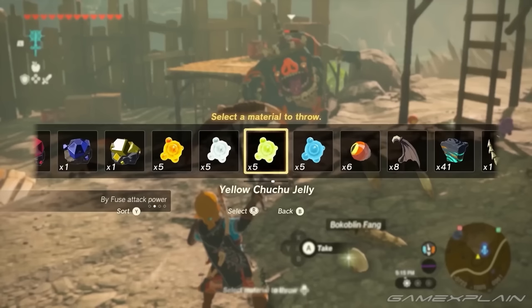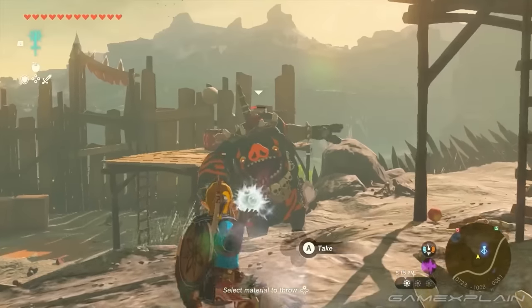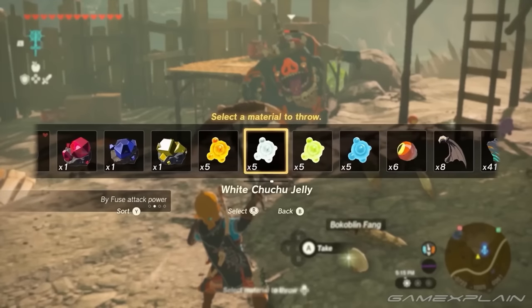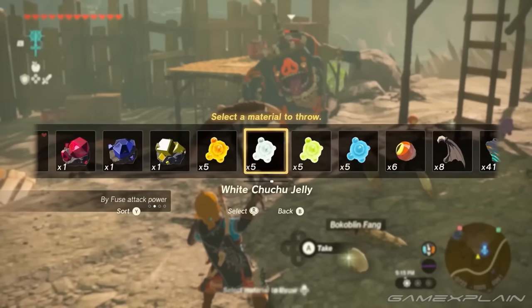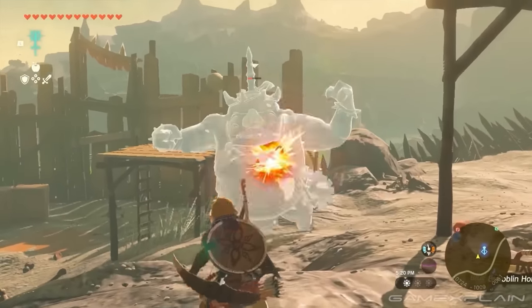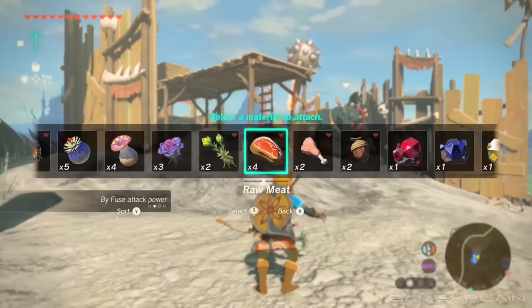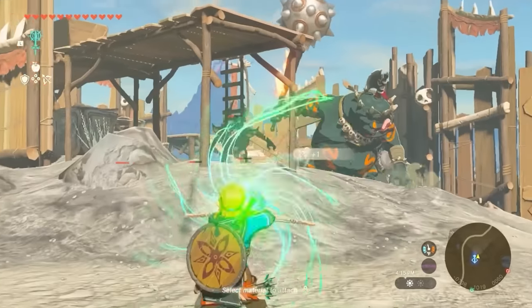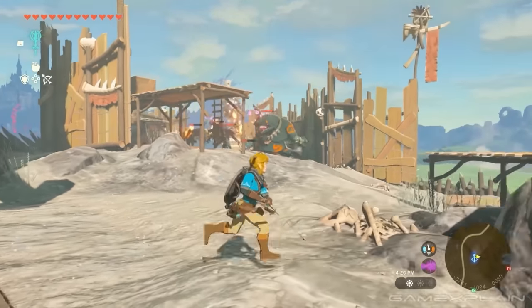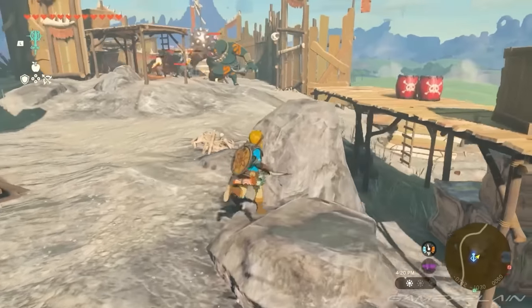Another confirmed combat mechanic is the ability to throw materials: open the material menu, select a material to throw, it hot-swaps with your current weapon, and you toss it at the enemy. Link also fuses a Muddle Bud to the end of an arrow, which confuses enemies and makes them attack each other.